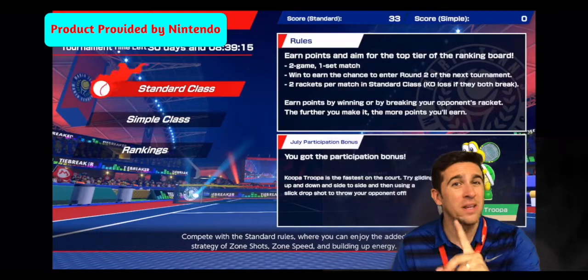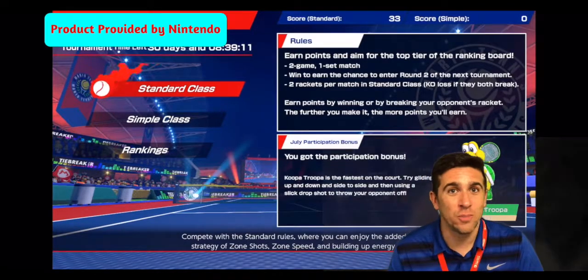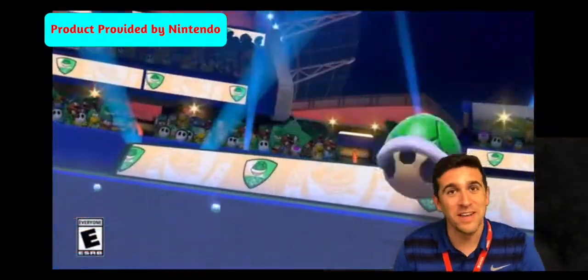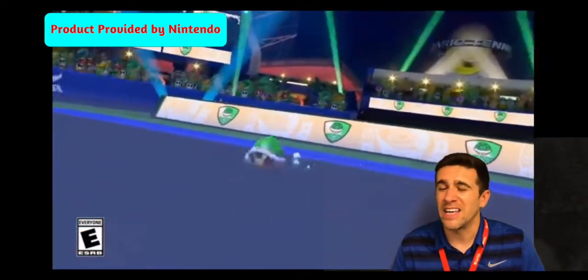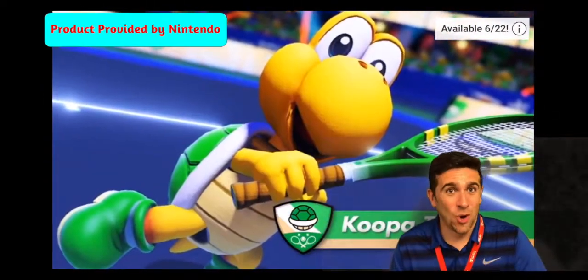All you need to do is play one game, and whether you win or lose, you will then have Koopa Troopa unlocked and playable in the character select screen. It's very easy, very simple, and I can't wait for more characters to be released in August, September, October.